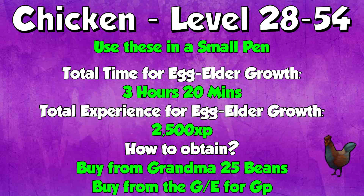From levels 28 to 54, in your small pen you want to do chickens. The total time for egg to elder growth is 3 hours and 20 minutes, and you get 2,500 XP for a fully grown chicken. At level 28, 2,500 XP is so much. You can buy them from grandma for 25 beans each or from the GE for GP. Depending on how many beans you have and whether you need them for more pens, it may be better to buy from the GE. If you're an Iron Man, buying them for beans is the only way.